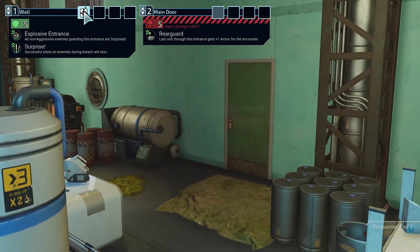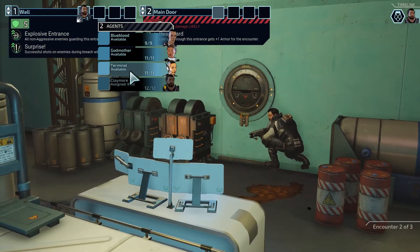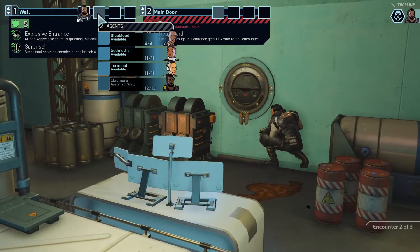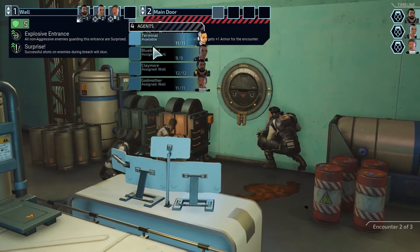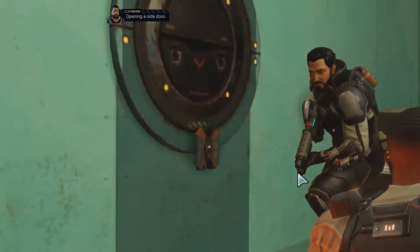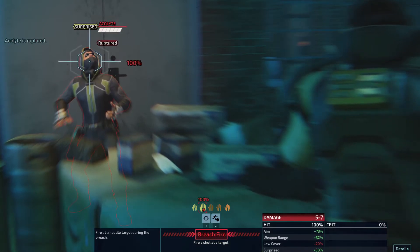Successful shots will stun?! Are you insane? Just bring everyone through here? Oh my god. I don't think I need the flash bomb yet since everyone's going to be surprised anyway. No one's injured — fine. Opening a side door. Oh, look at him, he looks surprised. Amazing. There's a Codex over there — that's important. This Acolyte is Ruptured. I still have not found out what Ruptured does — let's look that up right now.